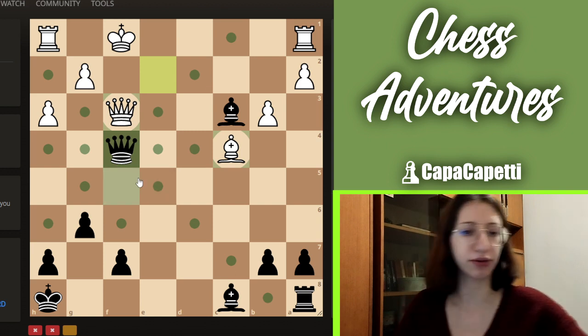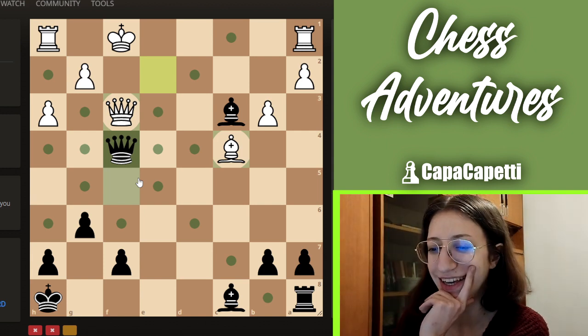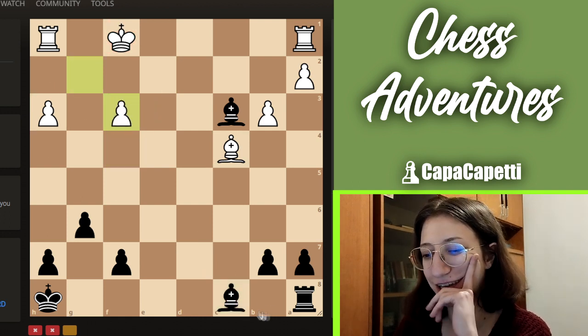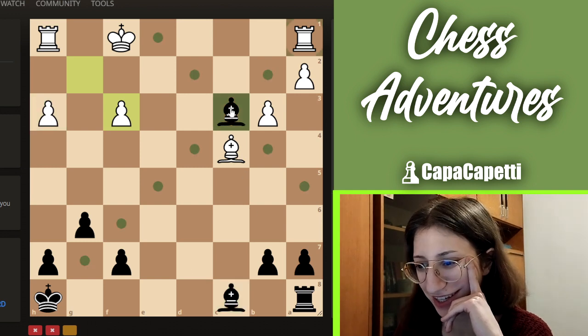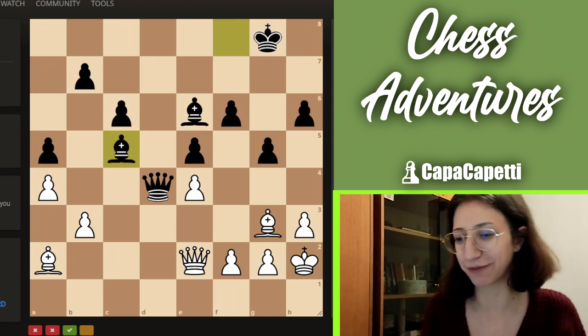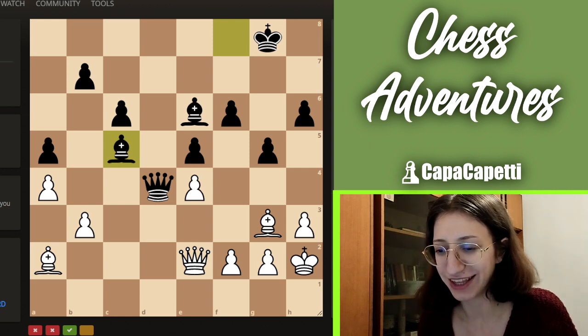Okay, let me put on battery saver. What should we do here? Trade queens — okay. And now sack the bishop, then take the rook. This one solved pretty much from the start.